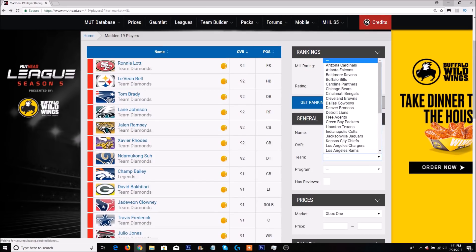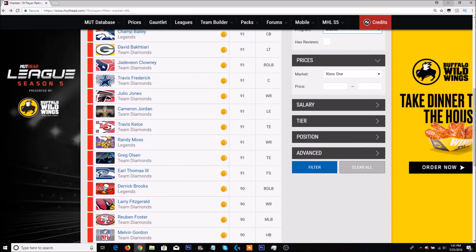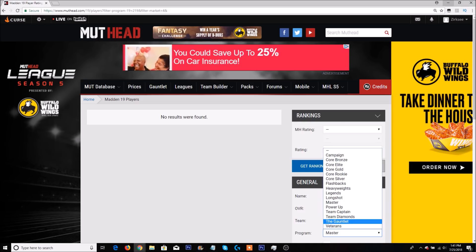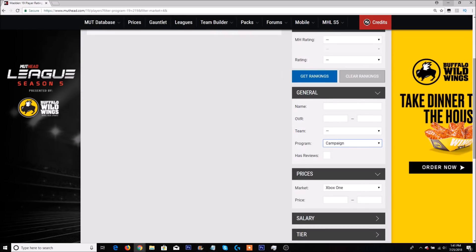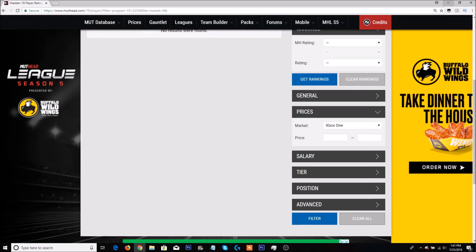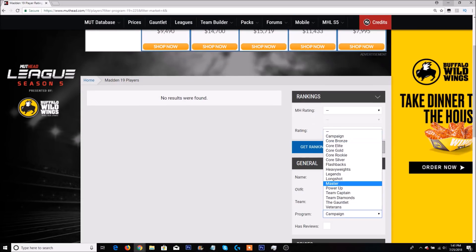We do have a MUT Master, but we actually cannot see who it is — they were kind of smart with that. If you search by Master, unfortunately nothing pops up. But we do have all of the different programs in the game: Veterans, Gauntlet, Team Diamond, Team Captain, Power Up, Master, Longshot, Legends, Heavyweights, Flashback, Silver Rookie, Gold, Elite, Bronze, and also Campaign. If we search by Campaign, nothing pops up as well, unfortunately. So we have the full database unlocked but we can't find certain programs just yet.